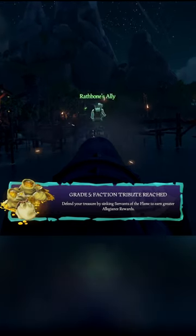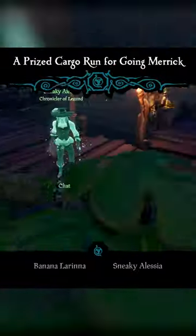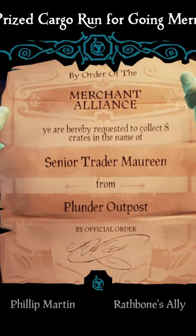This Merchant Voyage is the trick to instantly gaining a grade 5 faction stash without leaving the outpost you're on. By purchasing Captaincy Merchant Cargo Runs, you can collect cargo every 7th voyage from the outpost you're on: place a voyage, collect the cargo, spam 6 voyages and cancel them, and on the 7th collect your cargo again.